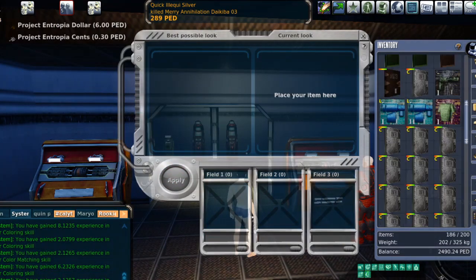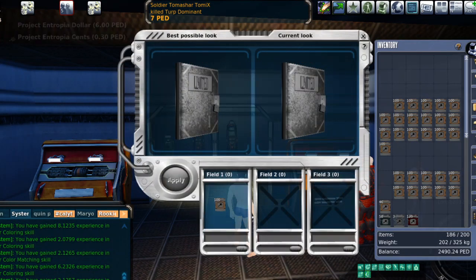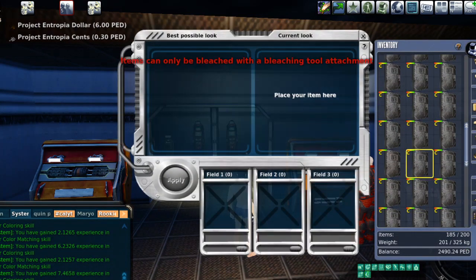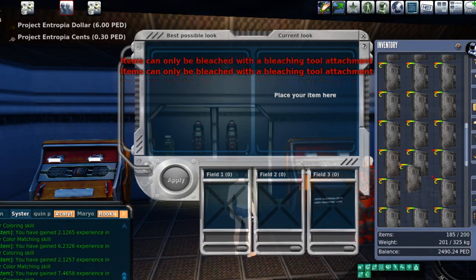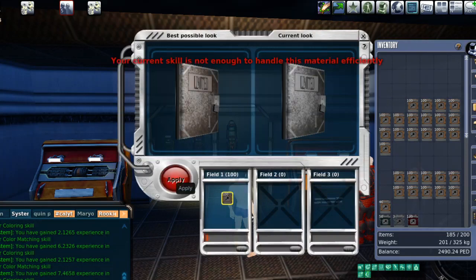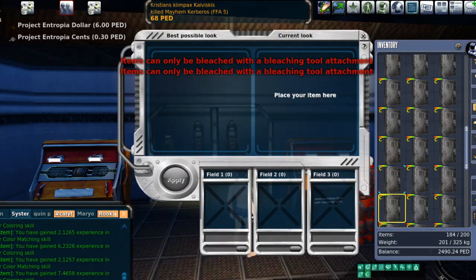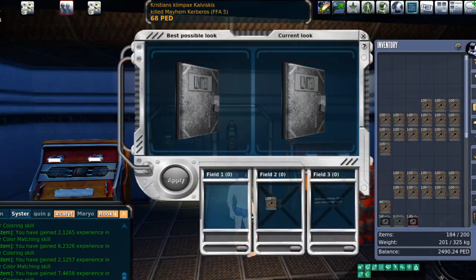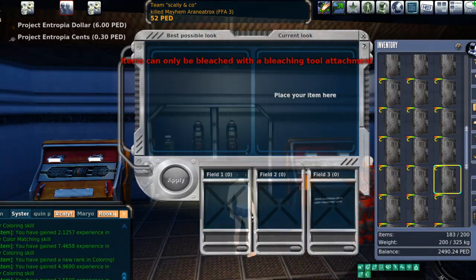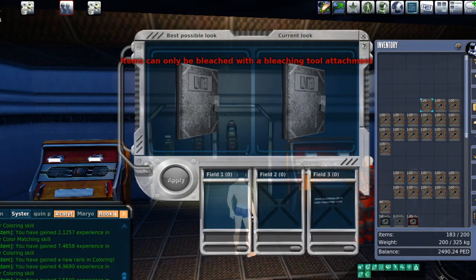In order to get 100% saturation and get the right color every time, you have to do two things. First, you have to be using a color that you're maxed on — obviously I'm not maxed, that's why I keep getting that warning. The three ones that everybody usually starts with are orange, blue, and yellow. You've got to be maxed on the paint color and have a high enough profession level. Then you also have to use 323 paint per field for complete saturation, which puts you at roughly 100% success.